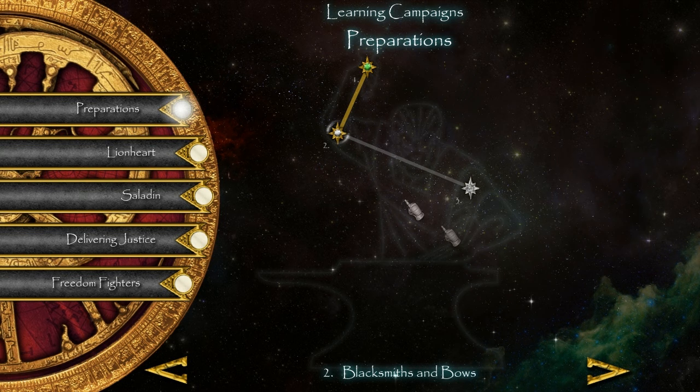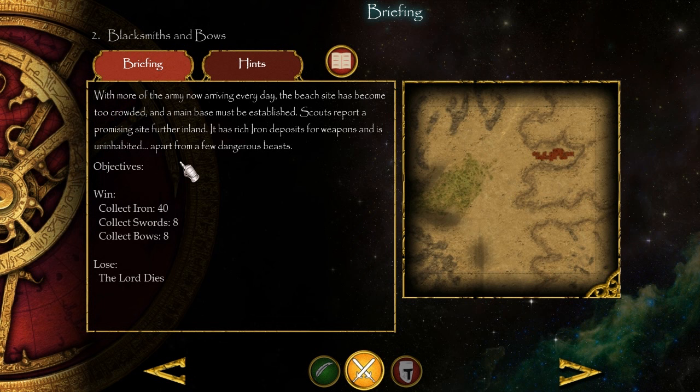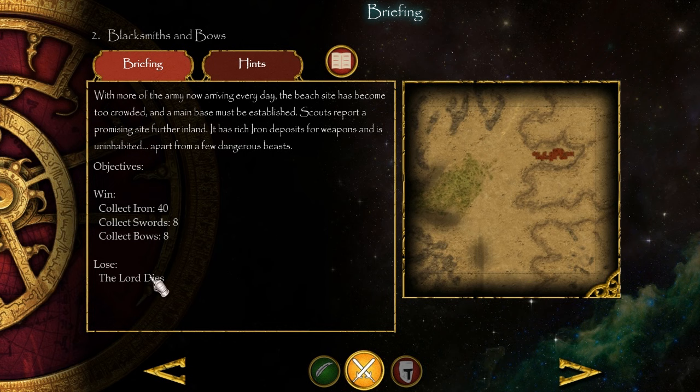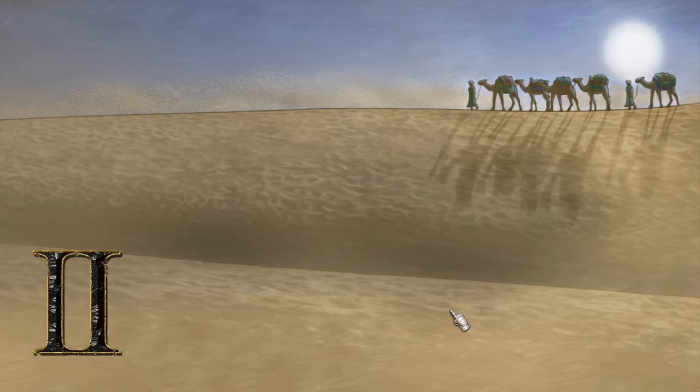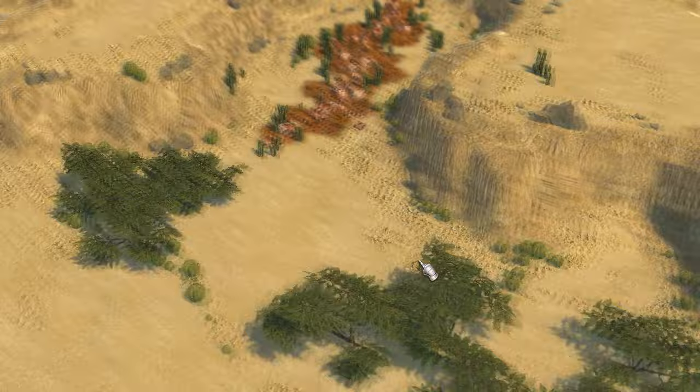With more of the army now arriving every day, the beach site has become too crowded and a main base must be established. Scouts report a promising site further inland with rich iron deposits for weapons, and it's uninhabited apart from a few dangerous beasts. If the lord dies, we lose - but we should be able to kill a few dangerous beasts.